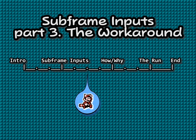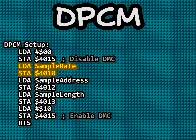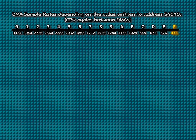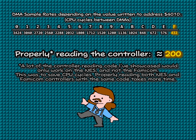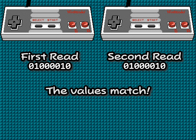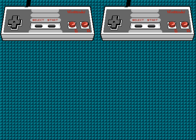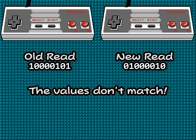There are several ways to work around this issue. If you were incredibly savvy, you might know that the fastest DPCM sample rate takes 432 CPU cycles between each DMA, and reading all 8 bits of the controller takes about 200 cycles. Why should you only read the controller once per frame? If you read the controller twice in a row and the values match, you know mathematically that the DMA did not corrupt the controller — because the 432-cycle DMA rate is longer than reading the controller twice. If they don't match, discard the first value and read again. This is the DPCM audio bug workaround.